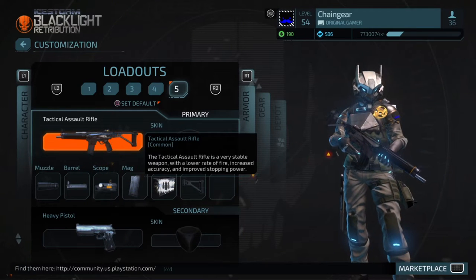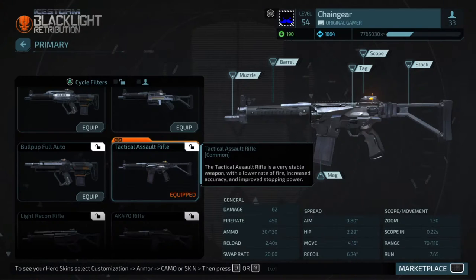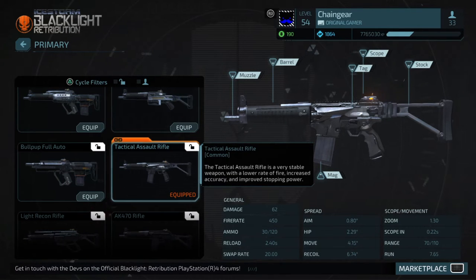Before we get into my actual recommendation, why don't we just take a look at the stats. As you guys can see, this weapon's pretty strong at 62 points of damage, but the fire rate is actually the lowest within the game out of automatic weapons, at 450 points. And that is very low — it's probably one of the most noticeable things about the gun.